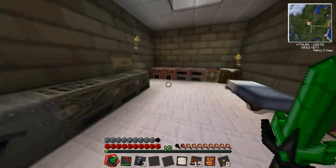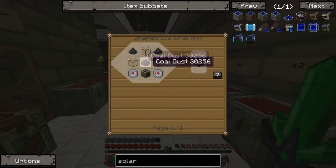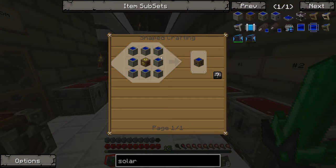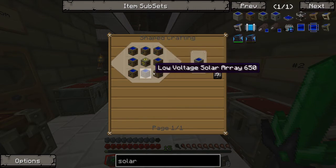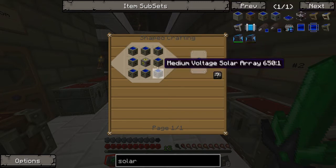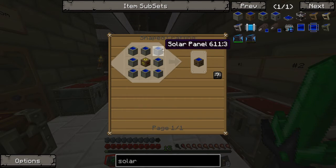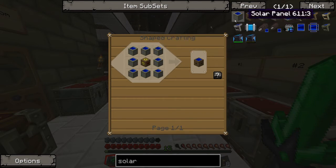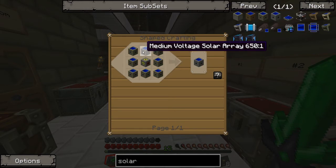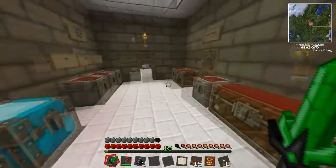Solars only work through the day, but if you get them up to medium or high voltage, they can provide a decent amount of power. The very tedious part is the materials. A solar panel itself requires electric circuits, generators, some coal dust and glass. A low voltage solar array requires 8 solar panels and a low voltage transformer. A medium voltage requires 8 low voltage solar arrays with a medium voltage transformer. A high voltage requires 8 medium voltage arrays. So you need 512 regular solar panels to make a high voltage solar array - it's a really tedious process, but I'll do that off camera.